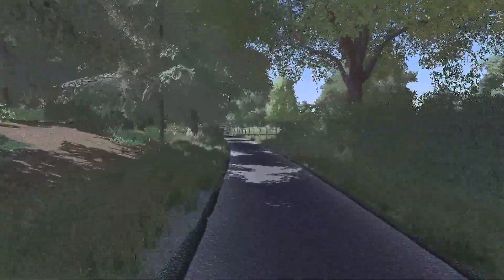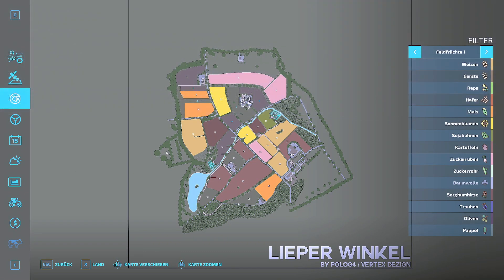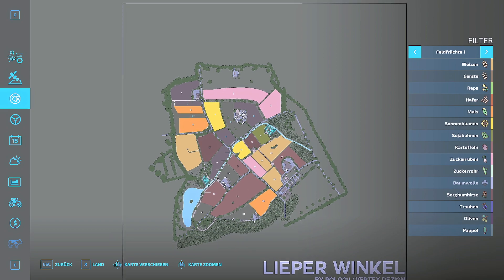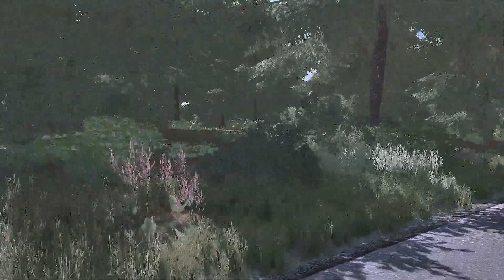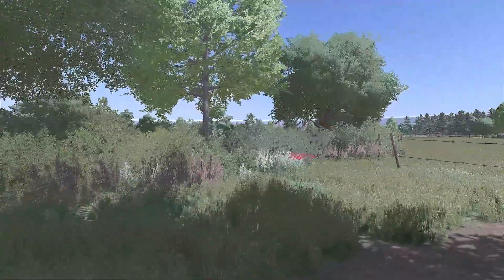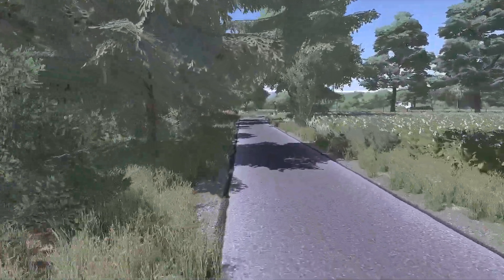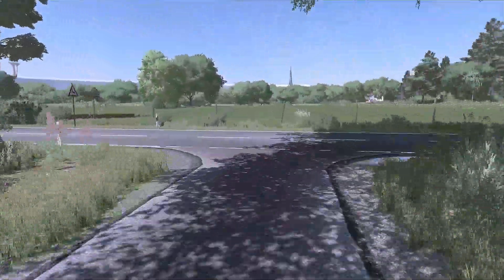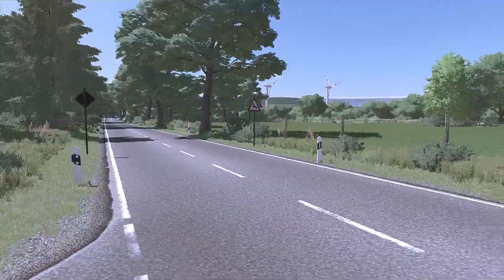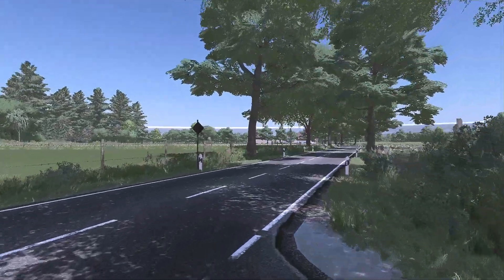Man kann hier hinten noch weiterfahren. Hier kommen wir bei der 18 raus. Hier könnt ihr auch ins Waldgebiet noch fahren und, wenn Forstbedarf da ist, auch noch ein bisschen Forst machen und diese schönen Ecken hier halt genießen. Und dann kommt hier auch noch eine Kirche, die hinten rausguckt.